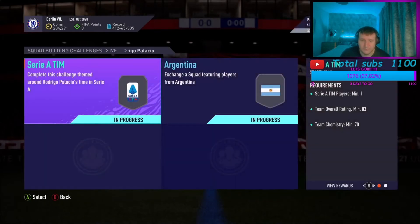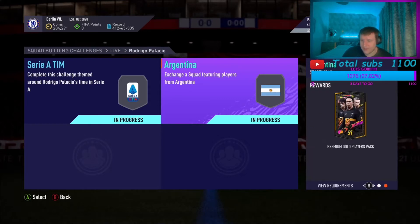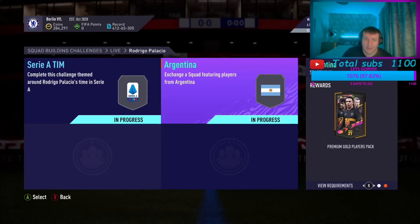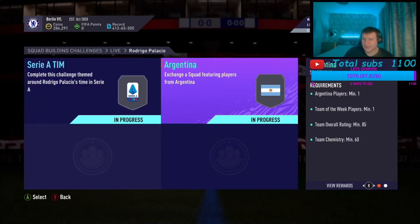The requirements are pretty simple: you need one Argentinian player, one Team of the Week, 85 rated, 60 chem and you'll get a premium gold players pack which is tradable. For the Serie A you need one Serie A player, 83 rated, 70 chem. So all in all you're coming in at about 150k.